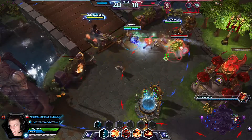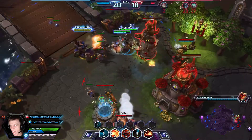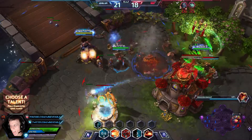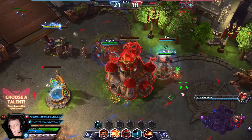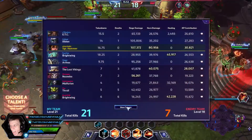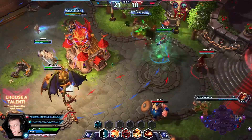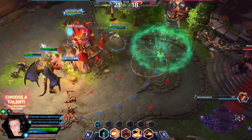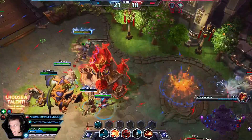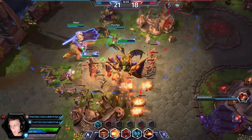So here we take Nexus Frenzy. Usually, as long as you can land auto-attacks and they don't have a lot of people with Imposing Presence, you take Nexus Frenzy. If there were a lot of Imposing Presences, you'd take the extra upgrade to your Heroic instead. But they don't have a single Imposing Presence on their team. We'll take Nexus Frenzy — increased range and attack speed.